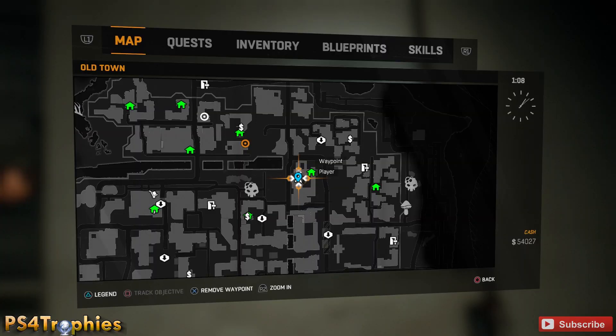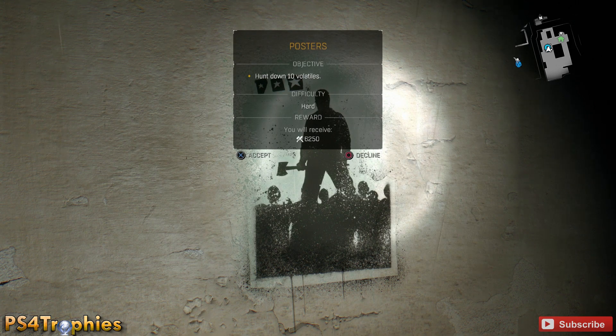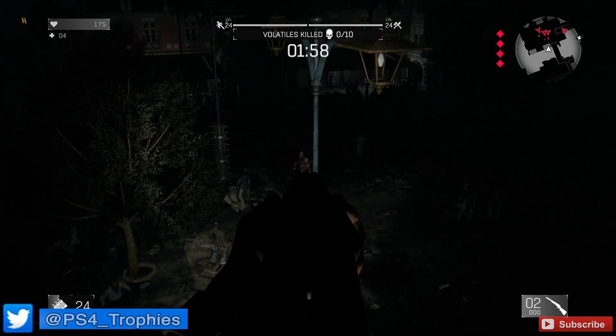Hey guys, it's Brian. I want to show you one of the poster challenges in Old Town. This is the one that requires you to hunt down and kill 10 volatiles within two minutes. There's a trophy for completing 15 agility or power challenges, so you don't have to do this one since there are far more challenges in the game — but this is one of the harder ones, and for absolute completionists you're going to have to do it.